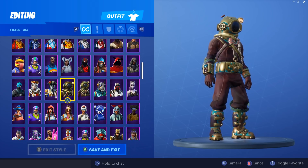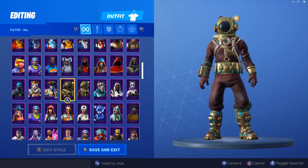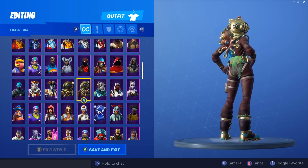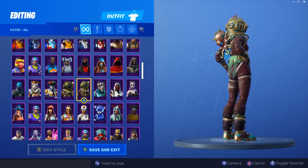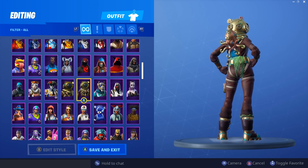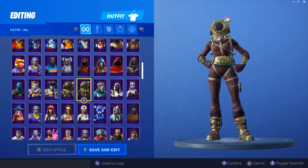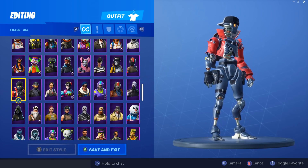Next we have Deep Sea Destroyer and Deep Sea Dominator — I'll pair them together because they're basically the same skin. It's a little disappointing because it gives you no real reason to buy both since they look so similar. If you like males you buy the male, if you like females you buy the female. The back blings are basically the same too. I still think they're both cool and creative skins — I just wish the male and female versions were a bit more different.